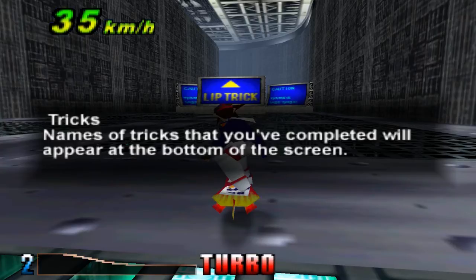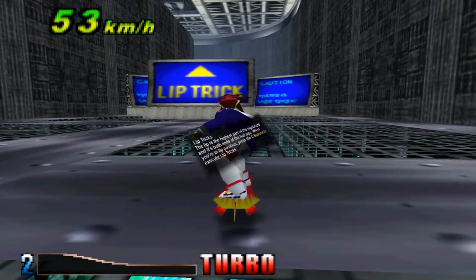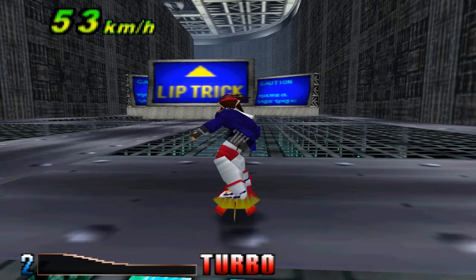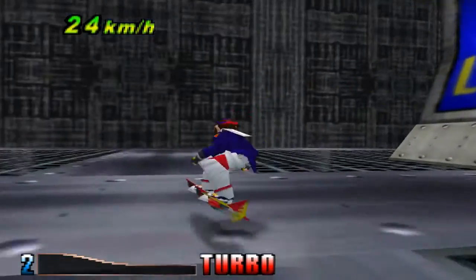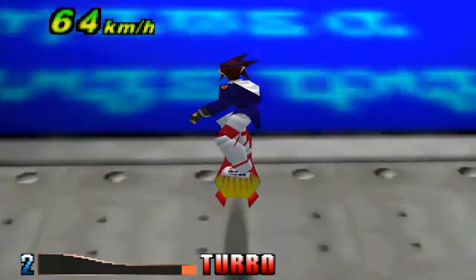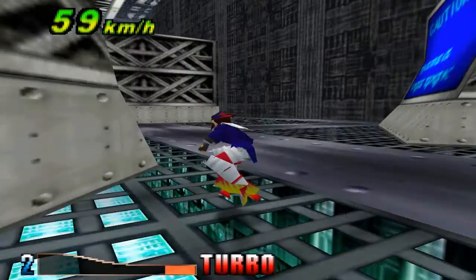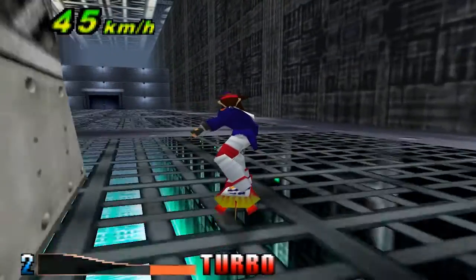Tricks - names of tricks that you've completed will appear at the bottom of the screen. I just tried to do a front flip somehow. Lip tricks - the lip is the highest part of the sign board and both ends of the half pipe. When you're in lip position, press the C buttons to execute lip tricks. There we go - lip trick! Lip trick!